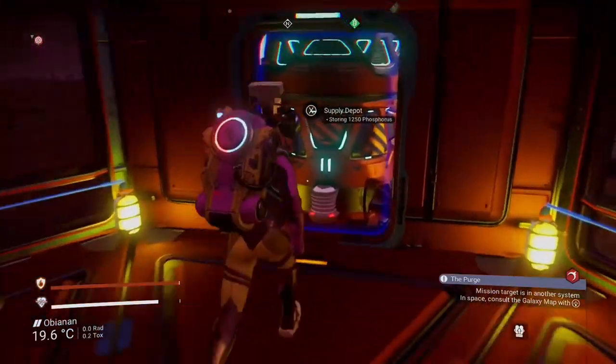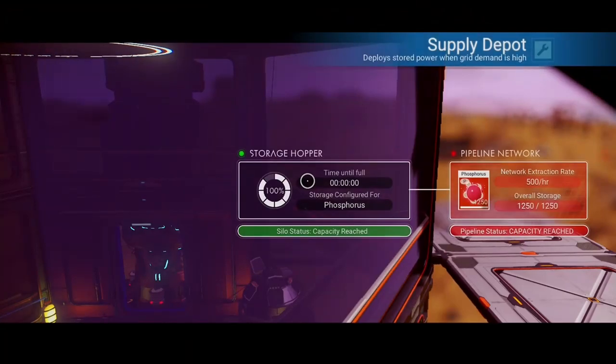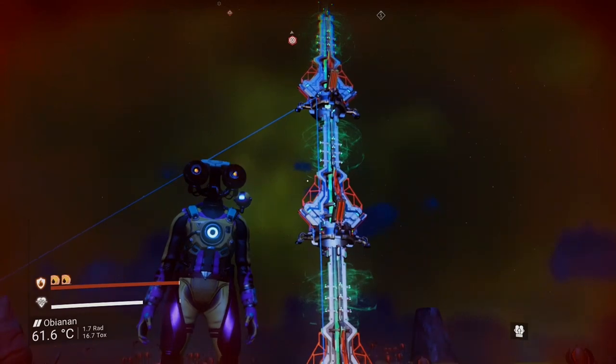Let's look at our supply depot and see our phosphorus. We are making 500 in an hour and we've got 1,250 of 1,250 already. So I'm thinking two and a half to three hours will make the amount of phosphorus that we're going to need. All the extra that we have left over, we're just going to use to recharge our shields while we're here on a hot planet.